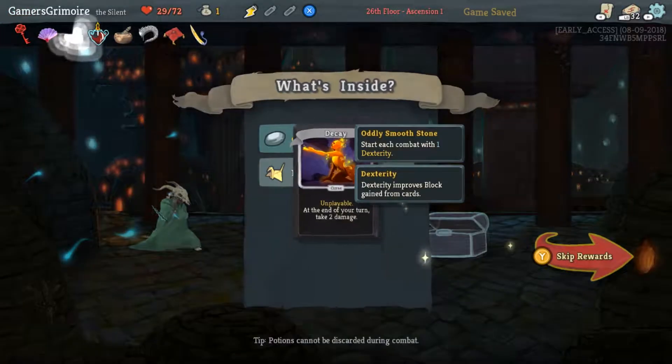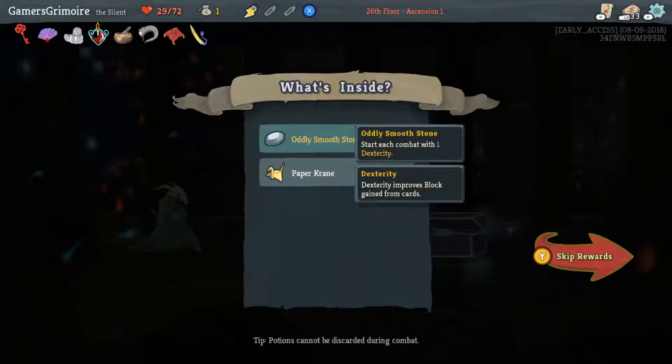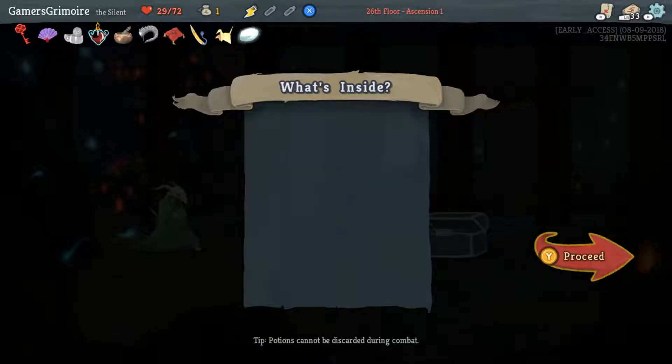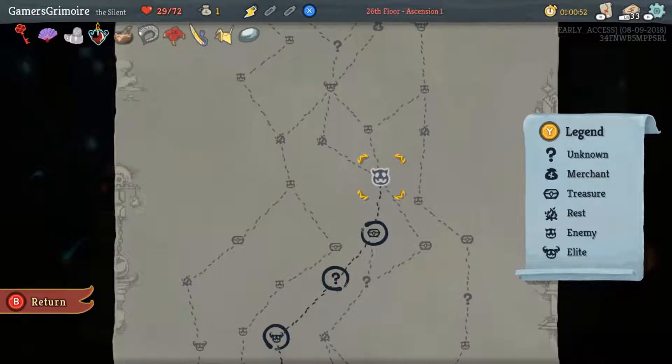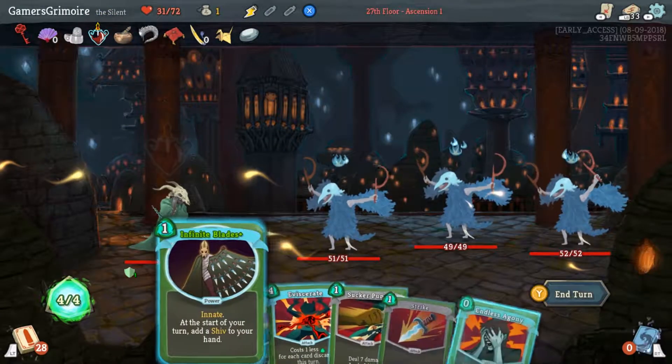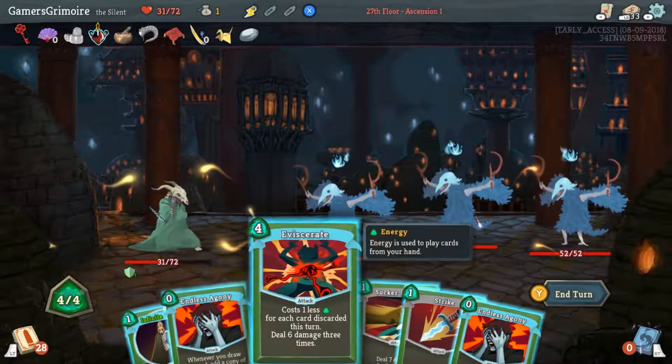We get two relics here — we're also gonna get cursed again. You start with an extra Dexterity, and okay — that's actually really good! Just take them both. These could have been better though. You have to kill this and then go to the left: three of them, three wave boys. This could be worse.